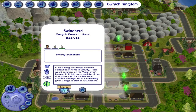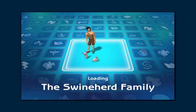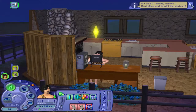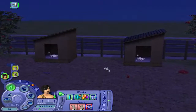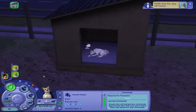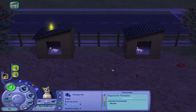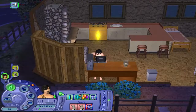We're going to enter the lot and hit the loading screen. So this is this guy, and these are his pets. They're actually dogs, and these dogs have jobs. This dog has a job in the service career, and this other dog also has a job in the service career. They're supposed to make money as pets because this guy is a swineherd. Now we're going to check out the family album.